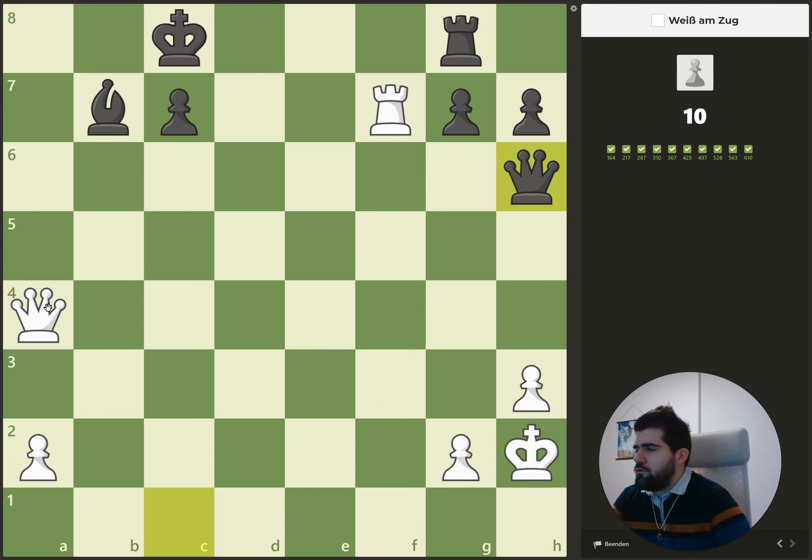Here we can give a check — we always look out for checks first. Then he needs to go to b8, we capture here, he needs to go to a8, and then we make a checkmate here.